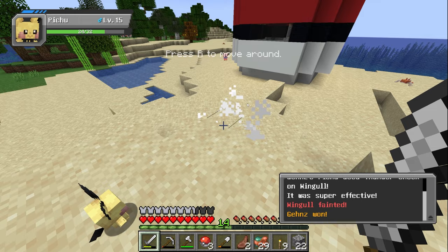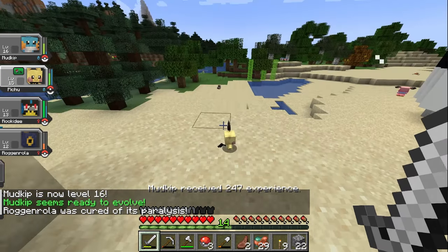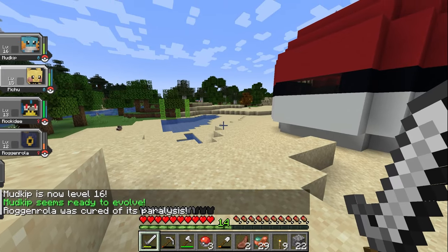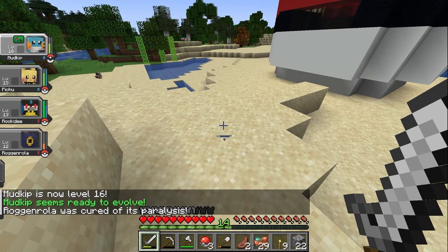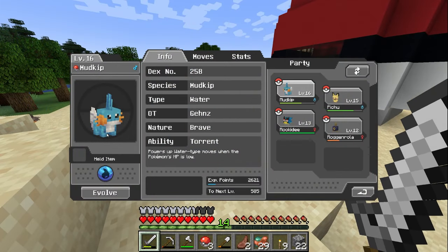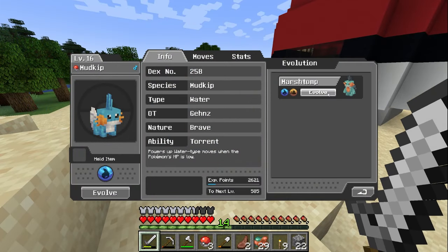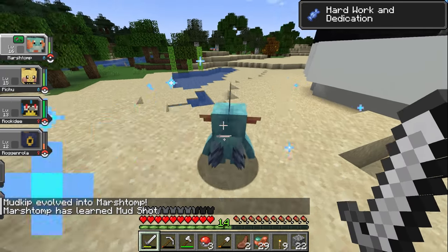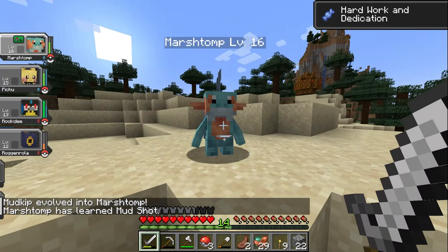The first evolution! My stupid Pichu made it happen, but it's good because I get a Marshtomp now. He's evolved — look at him!